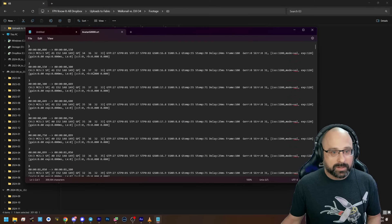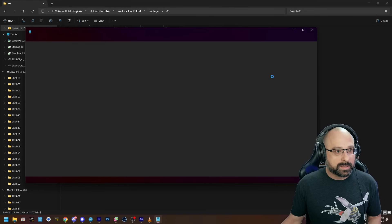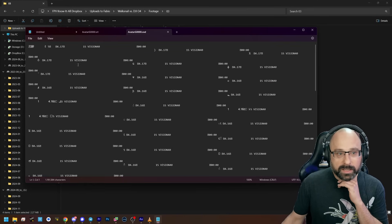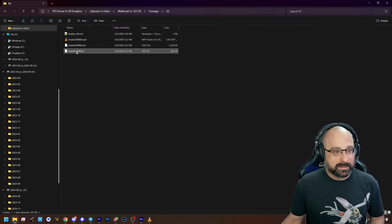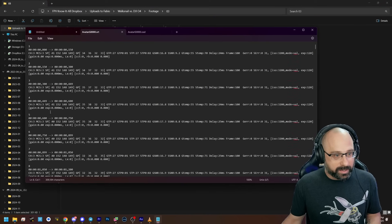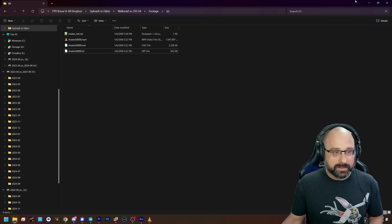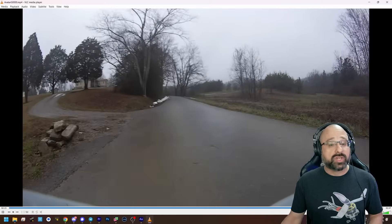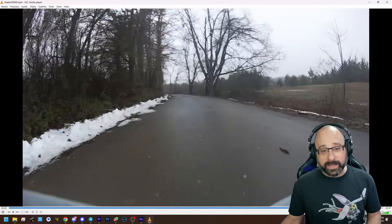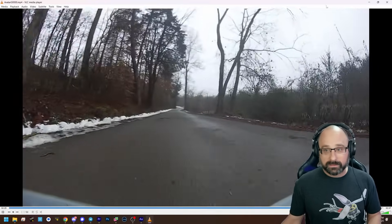I have voiceover for all of this, so just take this live stream teaser with a grain of salt. But the takeaway is that my impression is that the O4 Lite shits all over the 1S Walksnail in every way — range, image quality — just shits on it. That's the takeaway.